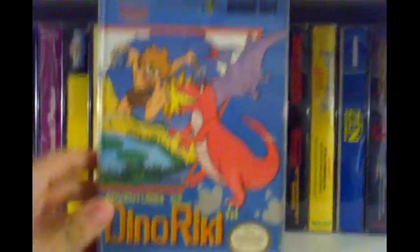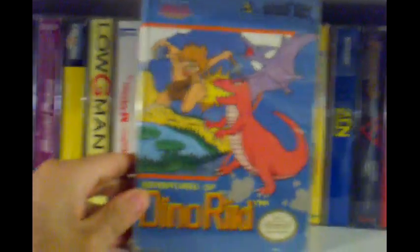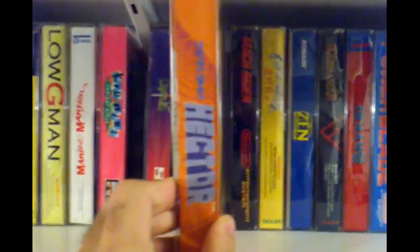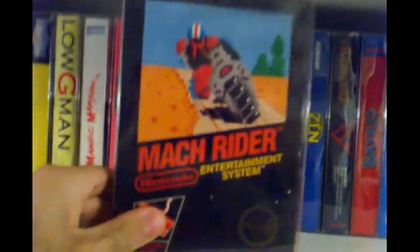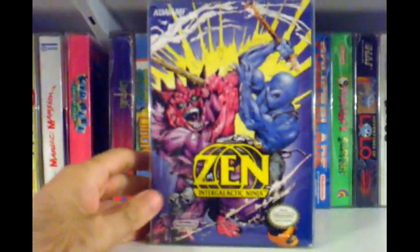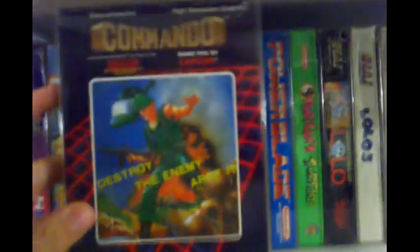Crystalis — I believe that's an RPG. Dino Ricky — one of the hardest games I've ever played, I can't even beat the first level. Starship Hector — I love this box, I love the colors of these boxes, they're so colorful, like mini books. Mach Rider. Burai Fighter. Zen: Intergalactic Ninja — a really cool game box, one of the later NES games from Konami. And Commando.